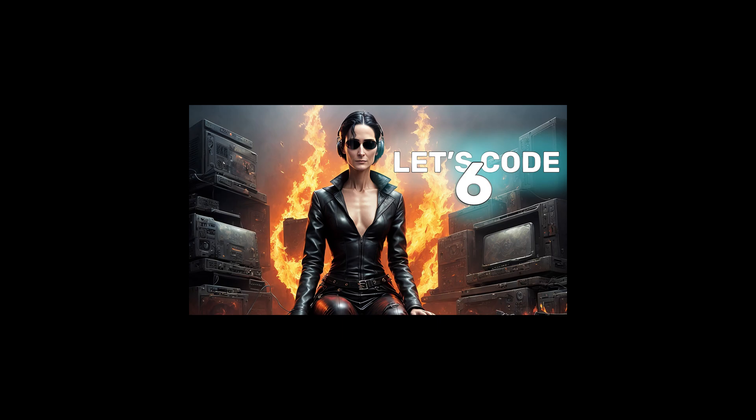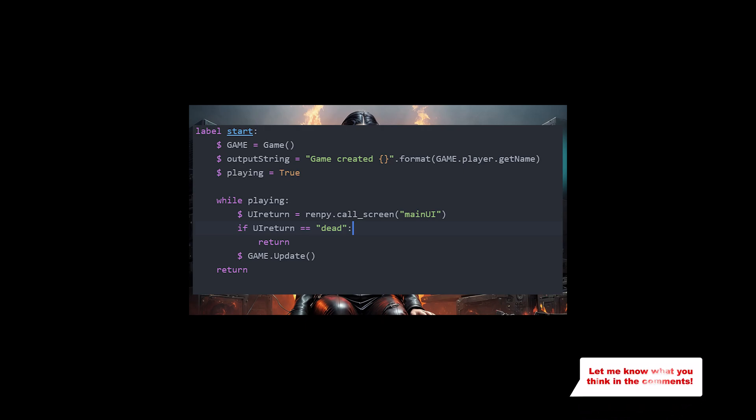If you remember way back at the very beginning, when we started programming this we used a call_screen method to define a variable called UI return — that's how we display the user interface on the screen in the first place. So all we have to do within our game loop is check if the variable returned from the UI return call is the word 'dead', then we will do something. Because our game loop is literally just a loop waiting for us to return something, it will immediately quit the game if we return from that loop.